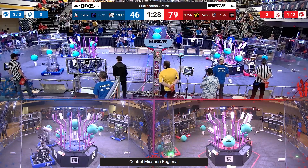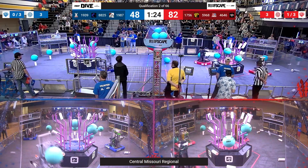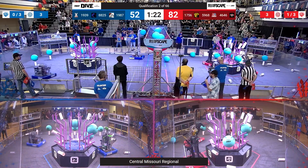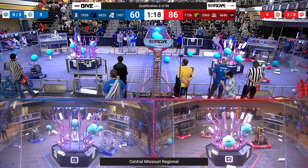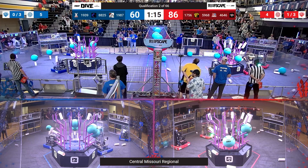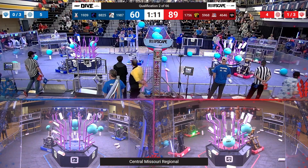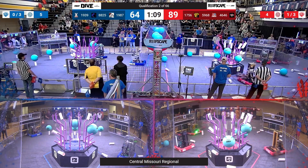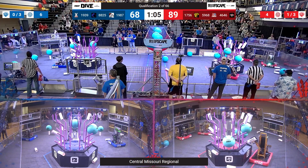Up and into the net — we see the blue junior player, as one of the red robots feeds them algae. The red alliance has now thrown two up via their junior players, as blue has delivered two algae. That is the co-op! Now each team's threshold to the ranking point has gone down to three levels. Here's 8825 scoring up into the net for blue.